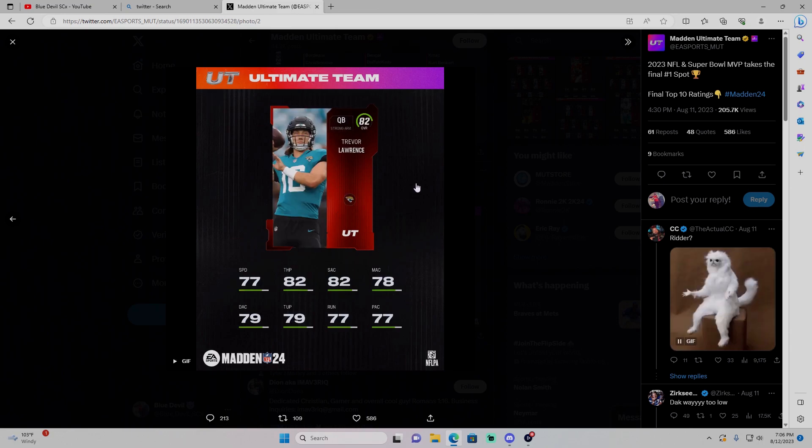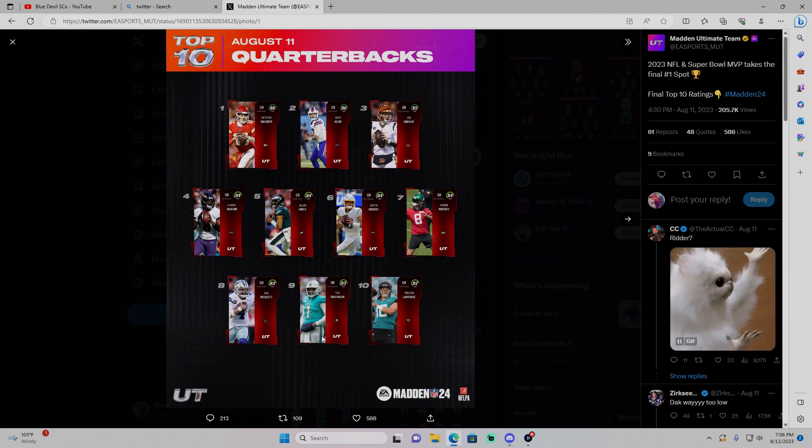These guys are bums. They did Trevor Lawrence dirty. That's the cards — as far as the elites in the top 10 of each position, I think you guys can get them for considerably cheaper compared to the 86s and 85s. Obviously they haven't released the database yet so we don't know about the gold cards, but there might be some glitchy high golds. Those are the elites I think you can get for cheap. If you think I missed out on any cards, go ahead and comment. Let me know. I'm out. Peace.